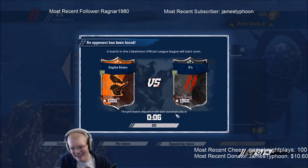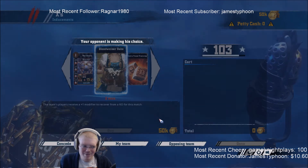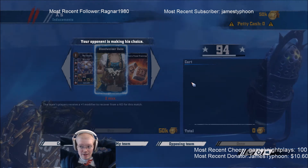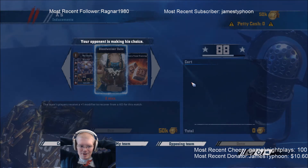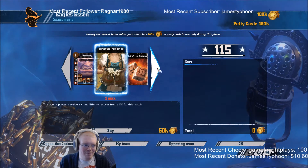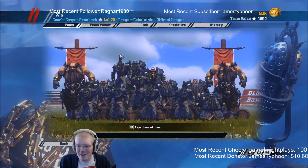This is gonna be a challenge for sure - 1960 Chaos Dwarves. If I had not bought that player I would not have been matched against these guys, which makes me even more mad. That would have put me at 510K and the maximum cutoff is 500K, so we could not have gotten matched against this guy if I hadn't bought that player just now.